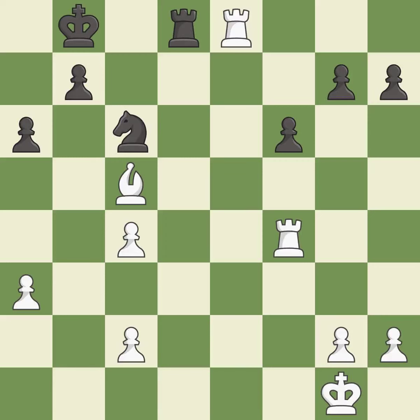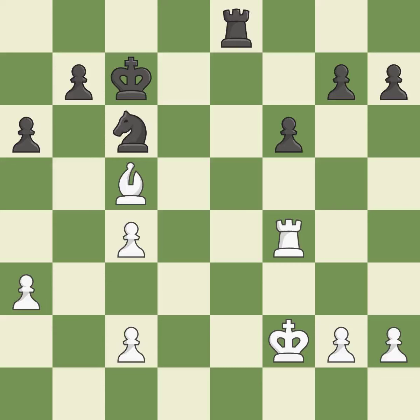This maintains the balance in material with a good trade — it is best. Recaptures. This is the start of the endgame and black is equal — it is best. This activates the king in the endgame by getting it off the back rank — it is good. An active king is critical in the endgame and getting it off the back rank is the first step — it is excellent.